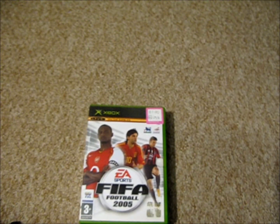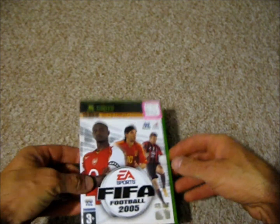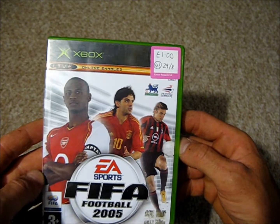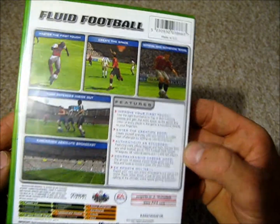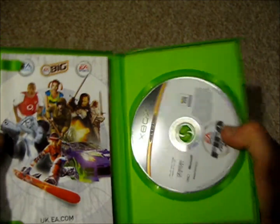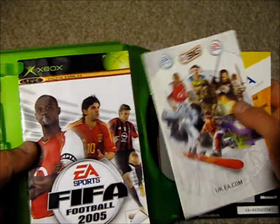There are some charity shop finds now, from the Kansas City UK charity shop in Leicester. They're all Xbox games and they all came in at £1 each, and they're all football games. First up is EA Sports FIFA Football 2005 — it's a one-to-four player game released in 2004, and it's got the EA leaflet in there as well as the instruction manual.